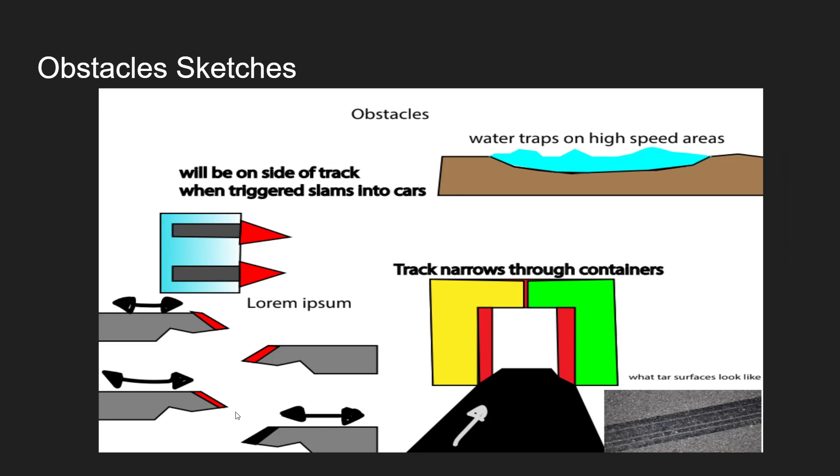These are the obstacles: some will damage you, one will slow you down, and the container obstacle forces you into a single-file line — you can only go straight, so all cars have to tuck in behind each other or overtake whoever's in front to be first through. There are also blade obstacles that cut across the track at certain stages and will actually slam into your car's body when triggered. And that's it — thank you.